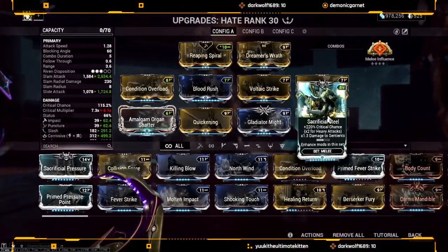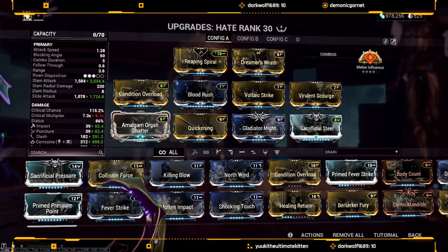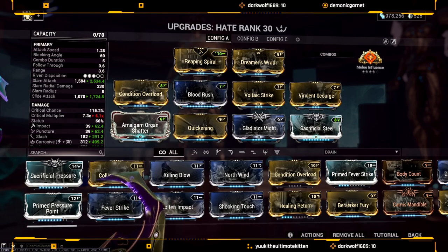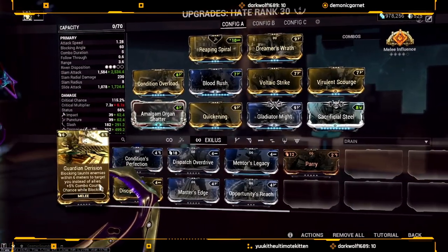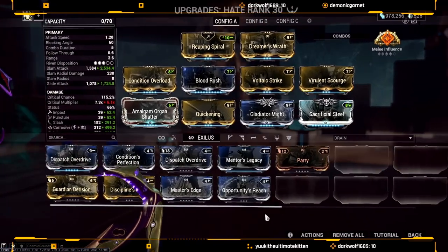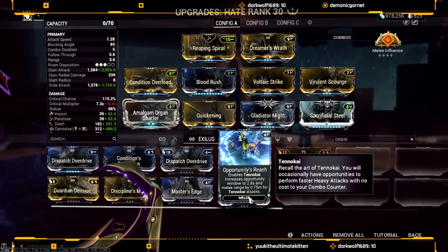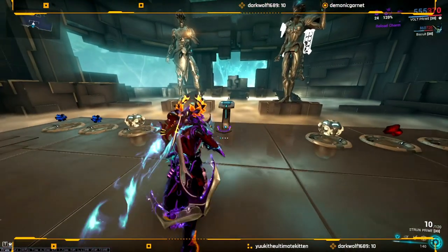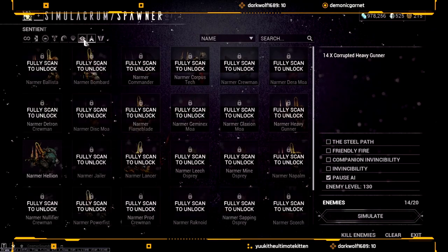Just to recap the build: Reaping Spiral, Drifting Contact, Weeping Wounds — all these mods are easy to come by. You can buy the bundle for 100 platinum or go farm it if you don't want to spend platinum. To acquire Melee Influence specifically, you'll be doing Alchemy tier six rotation — it has a 6% drop chance. You can also swap it out for Discipline's Merit, Master's Edge for increased Tennokai damage, or Opportunity's Reach for increased range.